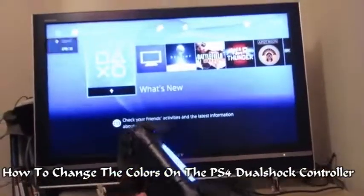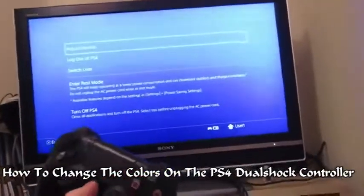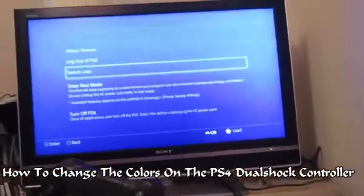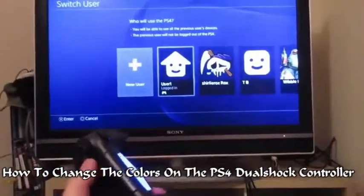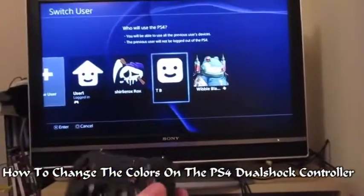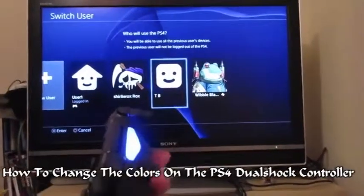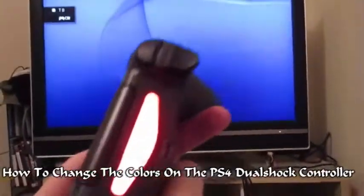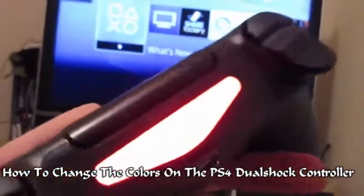Now I want Shirley Rocks to be pink. So hold down the button again and go to Switch User. We want Shirley Rocks to log in last, so if I choose that one now, this will switch to red. There you go — look at the colors, imagine gaming at night with that!